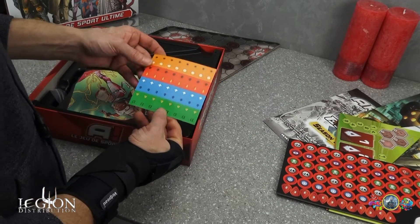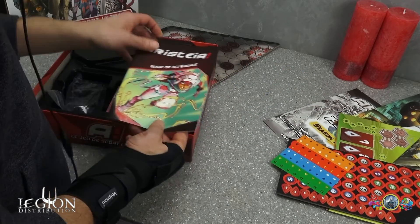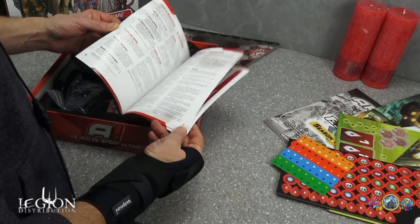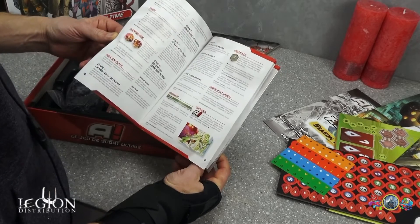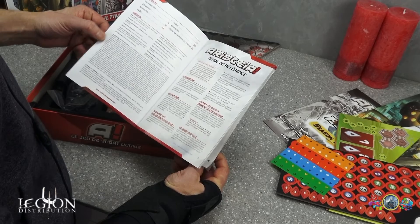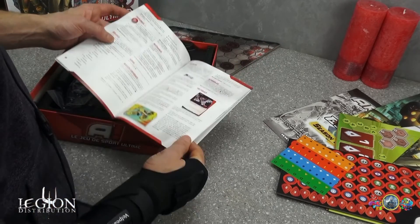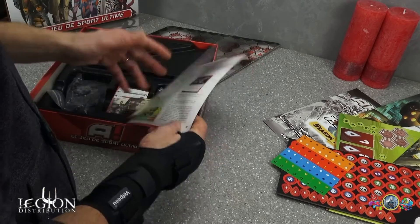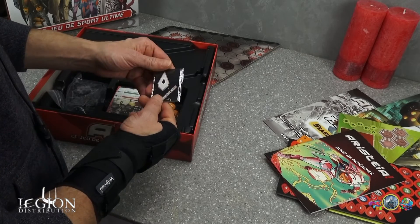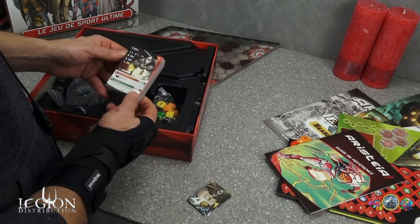On a un petit truc de stickers — je ne sais pas trop où ça se colle. Aristeia, le guide de référence. C'est bien fourni en documentation dans ce jeu. Les marqueurs, un récapitulatif, les scénarios — car on a des scénarios pour marquer des points de victoire. Et on a quelques cartes qu'on regardera en zoom tout à l'heure.